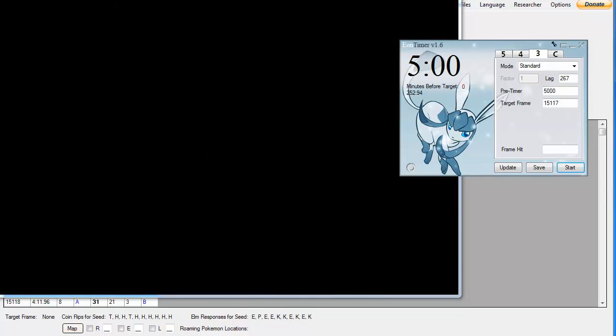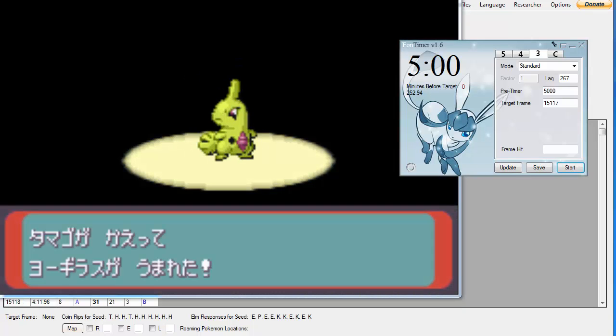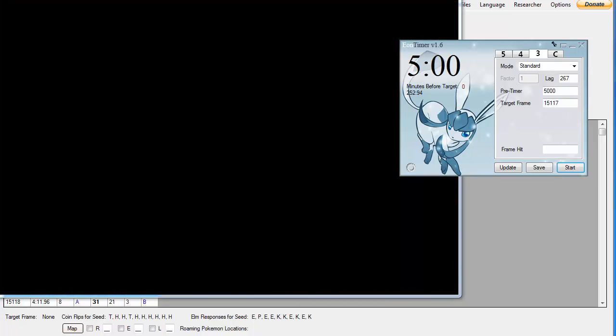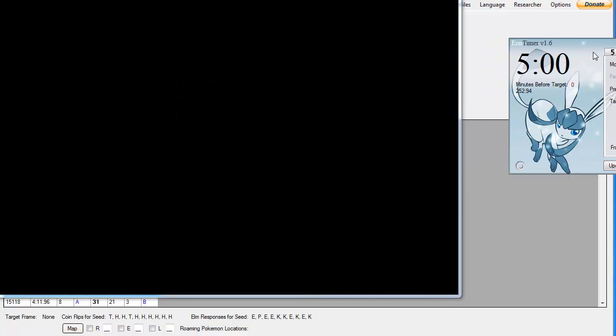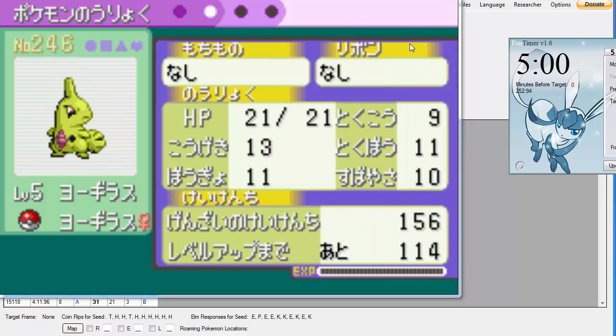Okay, the egg's about to hatch. When this is happening I'm going to open a Serebii stat calc. Like I said, it's shiny — I knew it would be shiny, I RNG abused the PID. You could check that out yourself if you want. These are crazy good stats for a level-whatever Larvitar.